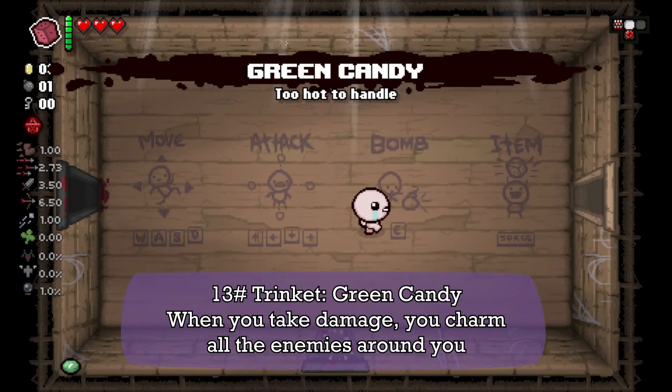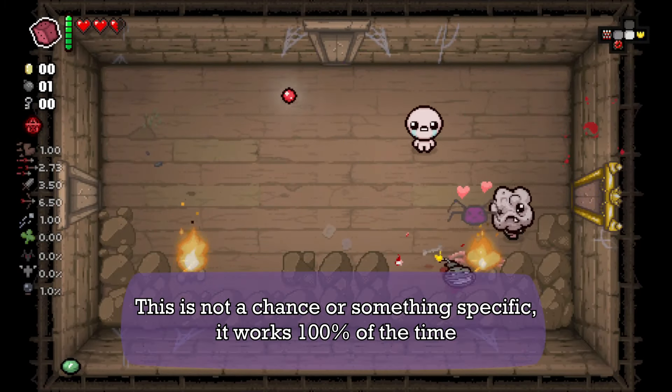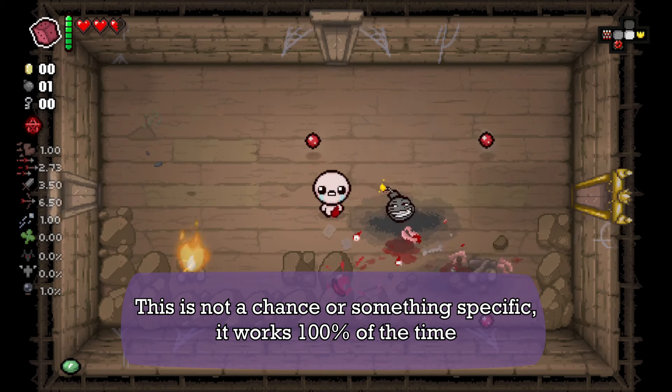Next we have the Green Candy. When you take damage, you charm all the enemies around you. This is not a chance — it works 100% of the time.